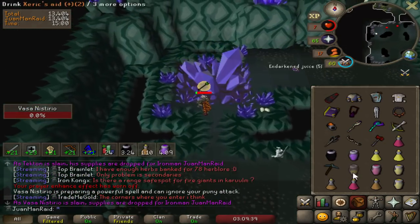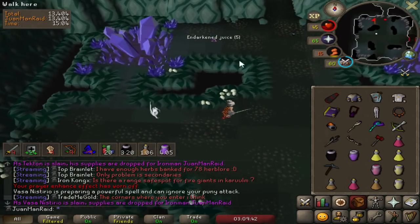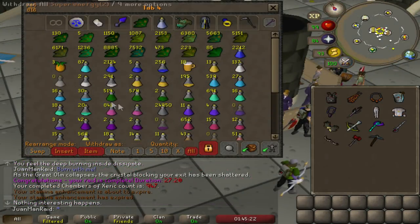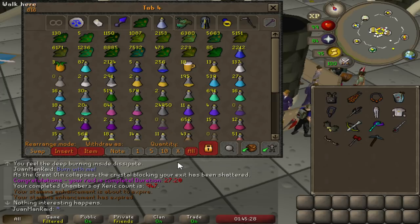I killed it! Easy game, boys. Diamond Bolt proc for the KO — feels good, man. I just turned a bunch of 4-dose Super Converts into 3-doses. I have 580, so that's pretty much enough to do the last 550 or so raids.